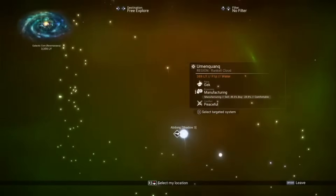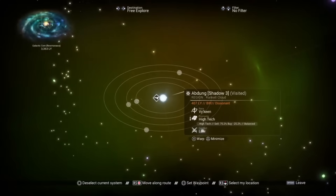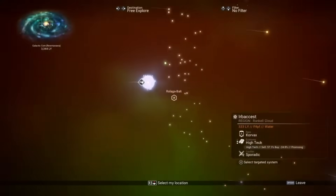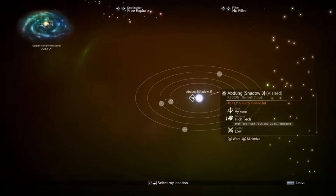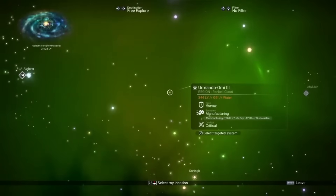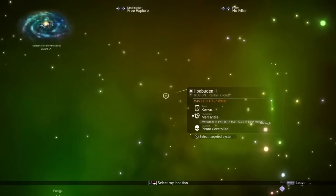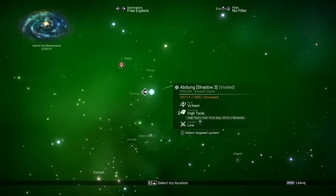That is a star that you can see on the galactic map, and you can even warp to. I'm pressing it to warp — I'm not gonna, because I just came from it. It acts like a normal system in the region. But when you try to use a portal to get to it, the coordinates are invalid, and it spits you out in a different system.